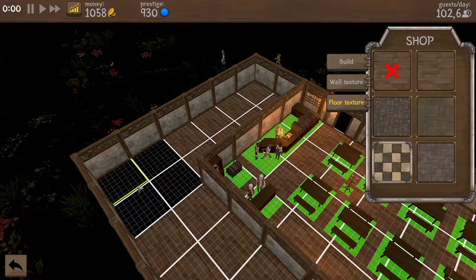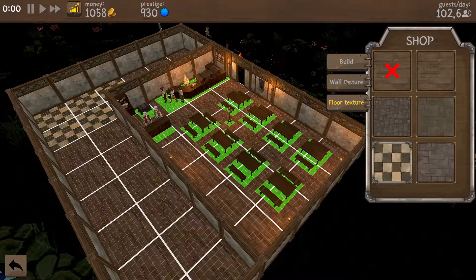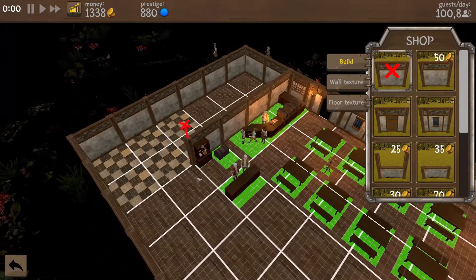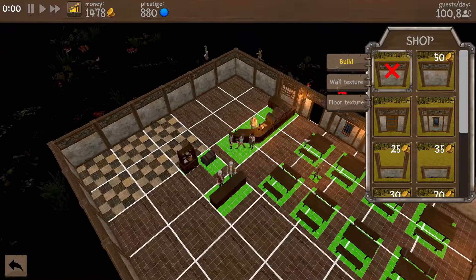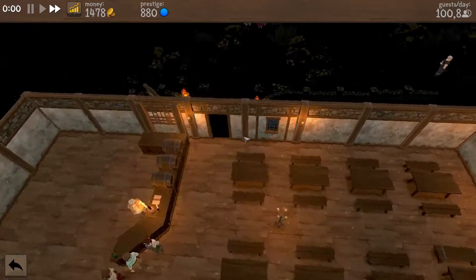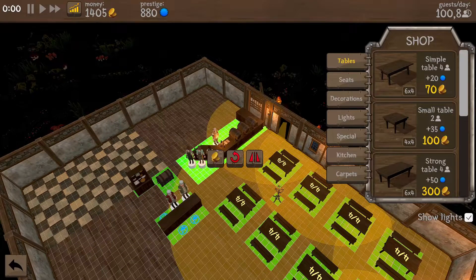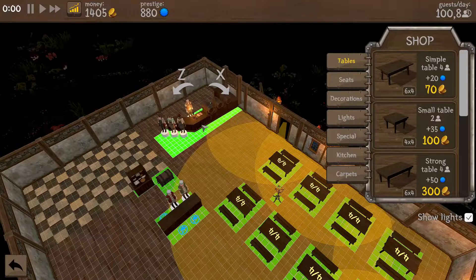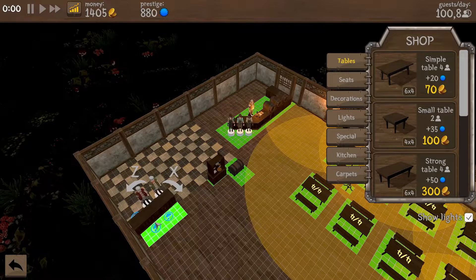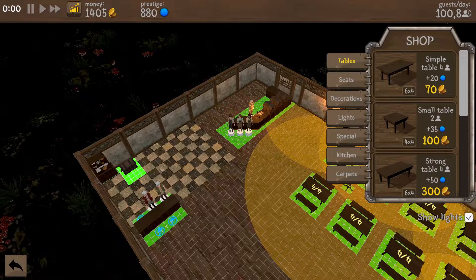We can really make a nice kitchen area like this. Then we should be able to remove this walling. Alright, so this gives us quite a big place. We still have money so we can put in a few extra chairs. Let's move some of the furniture — let's move this back a bit, we'll leave some room behind it. Let's get this right here.